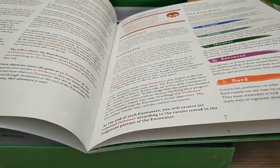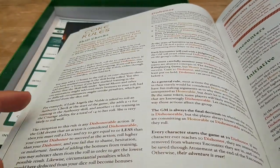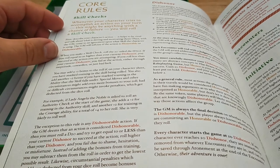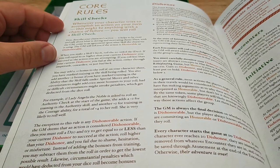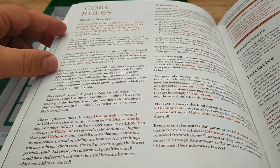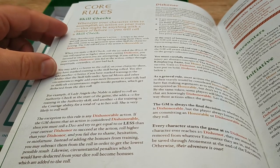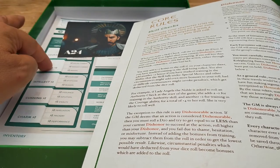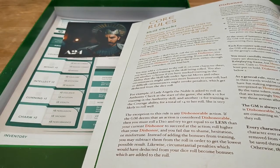Whenever your character tries to accomplish an action on your turn, you might need to do a skill check: describe your action, make it vivid, roll the 20-sided dice. If you roll equal to or higher than your current dishonor, you succeed. If you don't, you fail due to ineptitude, cowardice, or bad luck. You get a plus two bonus if you've marked training in the skill, and you can also add two if you've marked training in the ability. So if you take Might and Melee Combat, that's plus four.